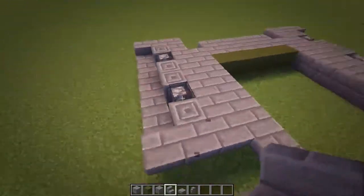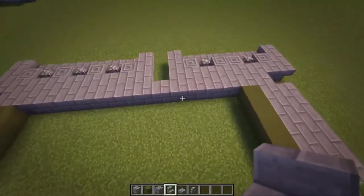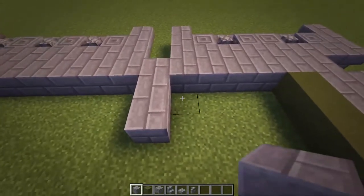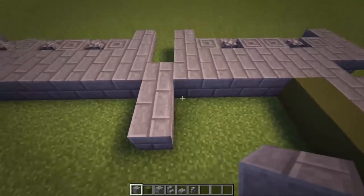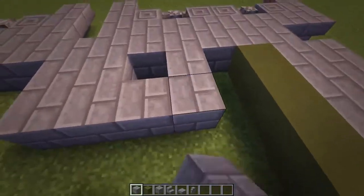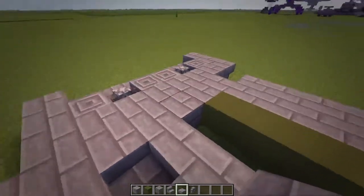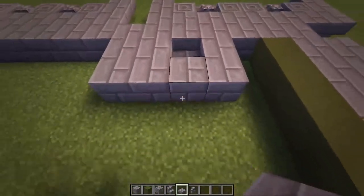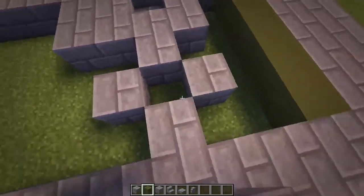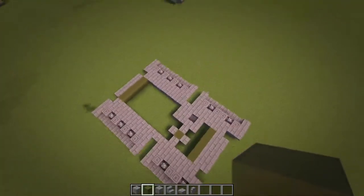The last thing you need to do for the first layer is the start of the turret and the driver's compartment. Starting off at this stair, do two stone bricks, two stone bricks again, then one there, then two there, and then actually a slab in that one. That should be in line with that back carved stone brick. Then do a stone brick there, there, there and there, and then a green in the middle like that. So you should get this now. And that's it for layer one. Moving on to layer two.